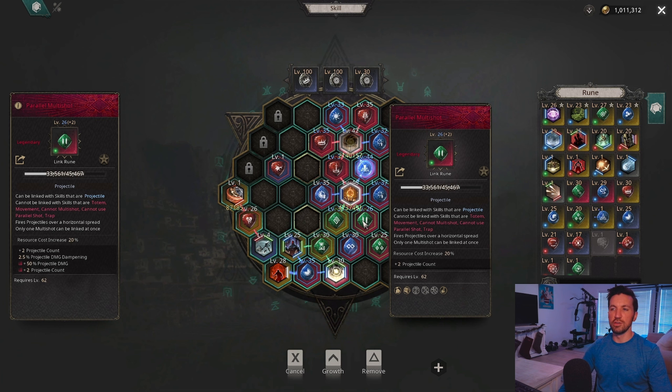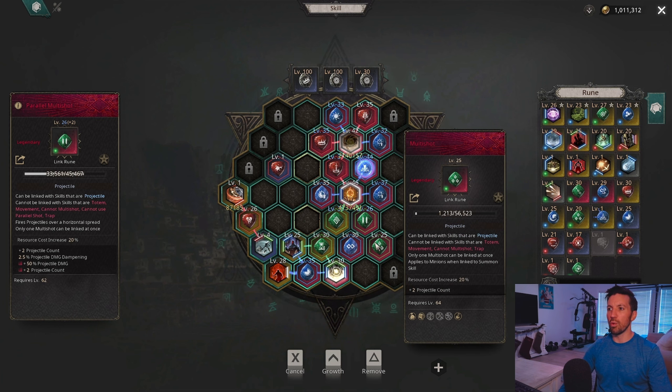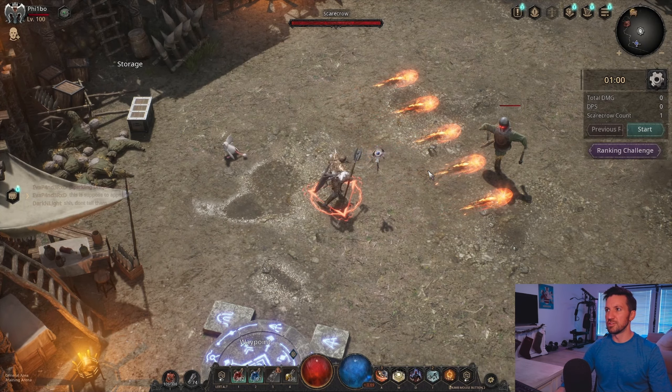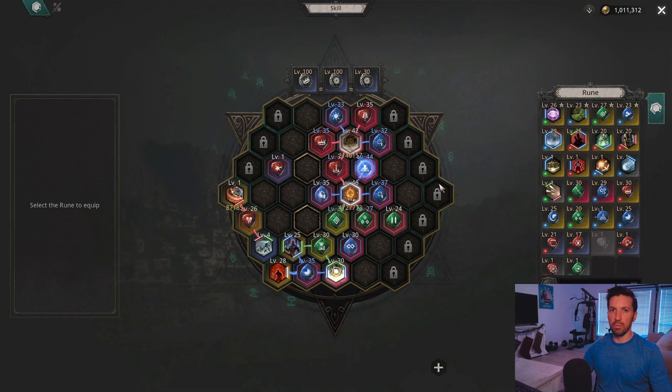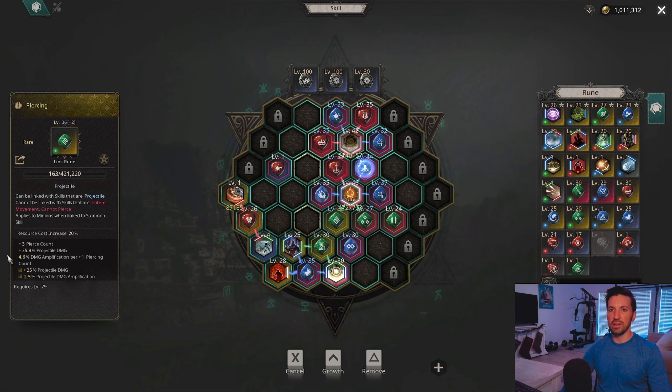For farming you'll want to use either Parallel Multi-Shot or Multi-Shot. I don't notice too much of a difference between the two — both give really good coverage while mapping. The next rune you'll want is Piercing.